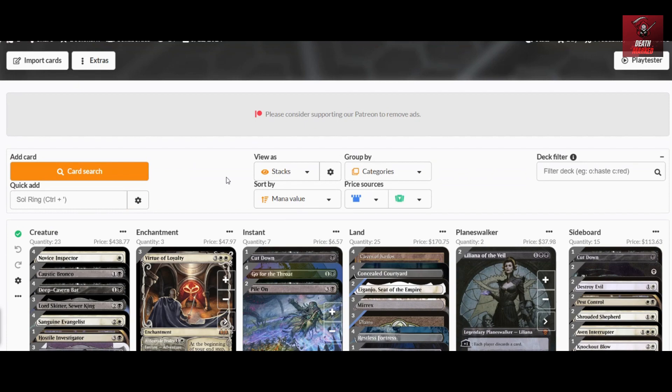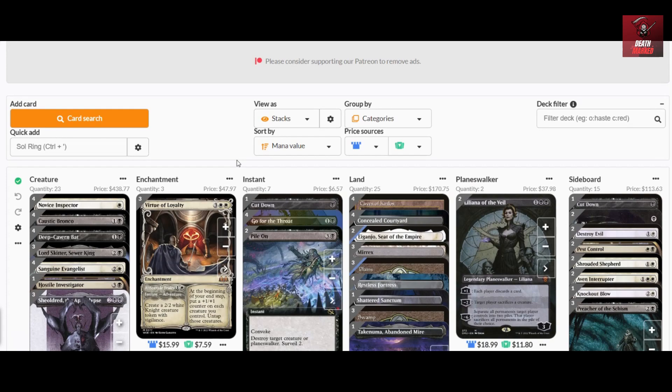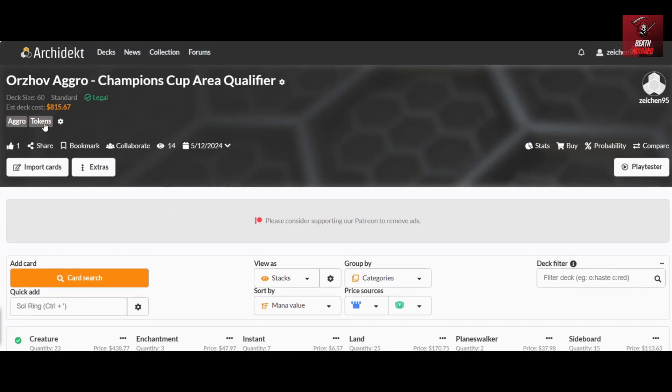We go with this list — it contains 23 creatures, three enchantments, seven instants, two planeswalkers, and 25 lands, along with a 15-card sideboard. Let's check on the card choices and why it is called Orzhov Aggro.